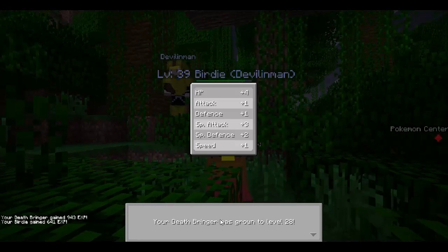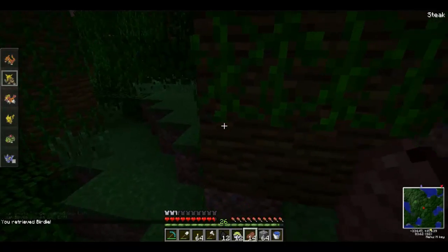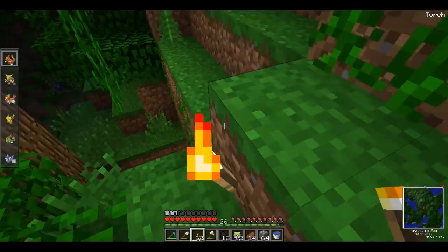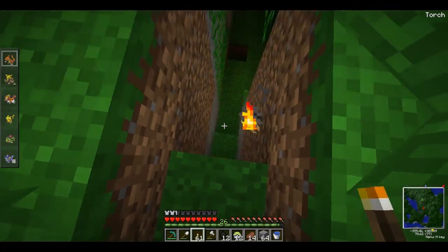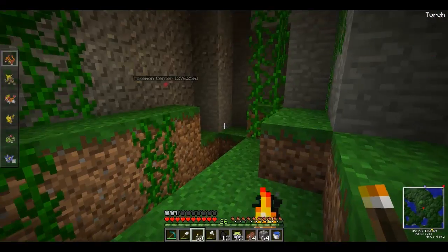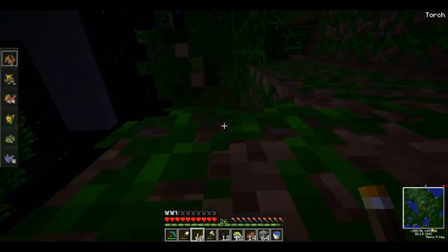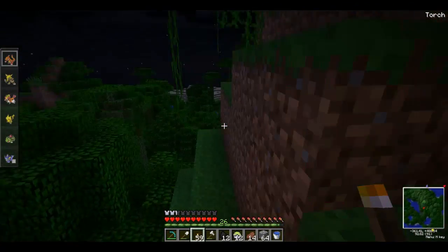Hey, a Psyduck. Deathbringer's level 28. Oh, a Slowpoke. I have one of those if you want it. What is this? It's pretty cool. I don't know. It's pretty cool though. Why is my screen twitching? It's like a little cabin within the jungle. It's pretty cool. It's serene. Like something you might see in actual nature.